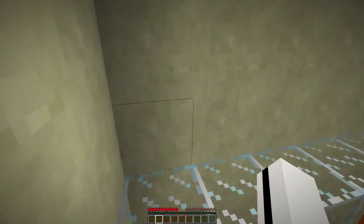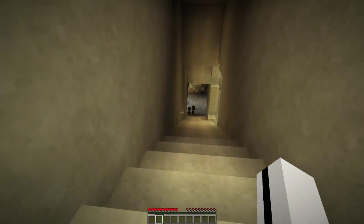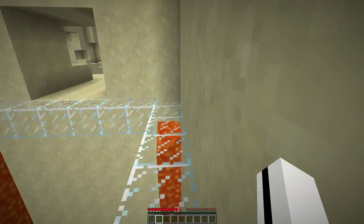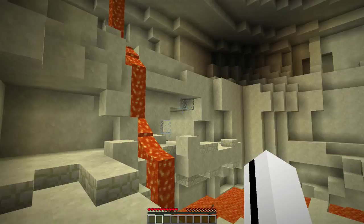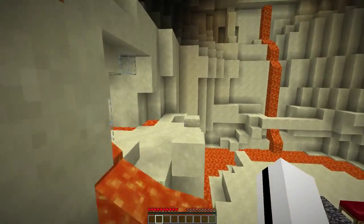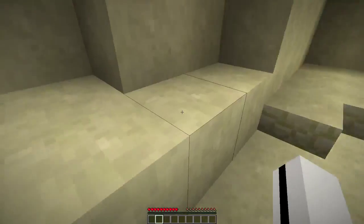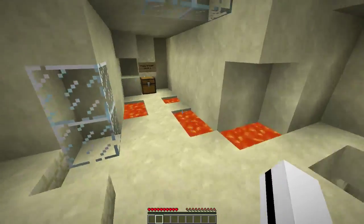I'm actually so nervous for this. I'd like to make this as entertaining as possible. There are already guys there — this is probably where we need to go. We're going to try to find our random loot chests that we were promised. Can I make that jump? Whoa, that's a half slab. I don't even know if I can make that jump. Only one way to find out — we can make it!